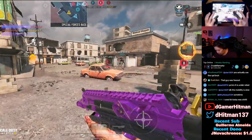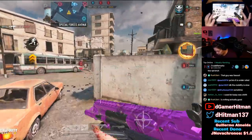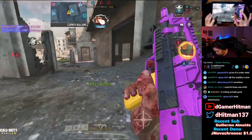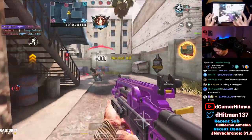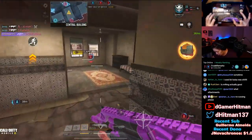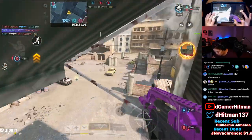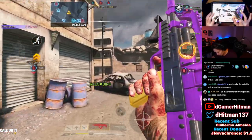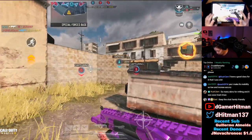He pushed all the way in - nice. Do they actually have B though? I cleared a building before we push up - get C captured. I need to kill that guy in B; I'm hoping my teammate can kill them.